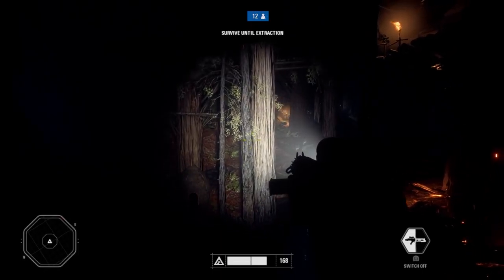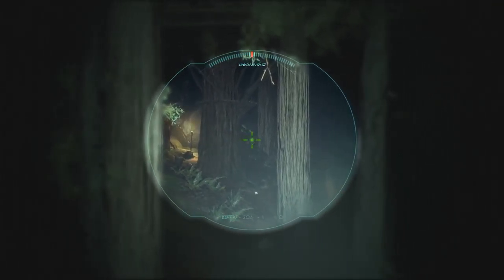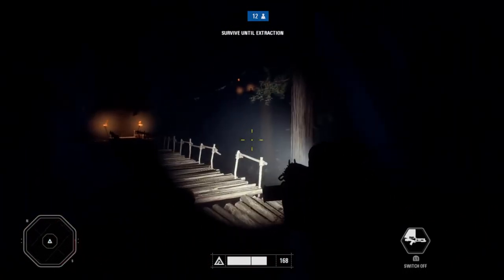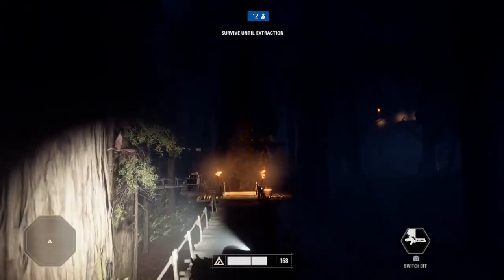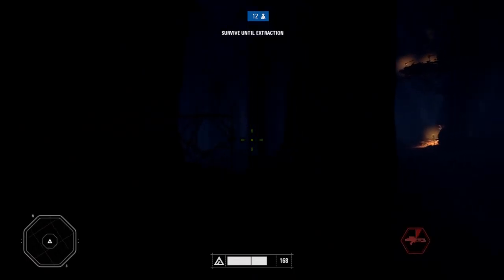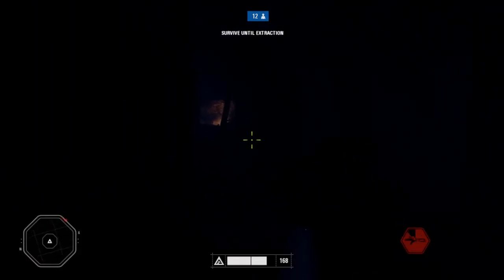Also along these lines, Ewok Hunt will reset your brightness to the default setting, which is 50%. So if you've increased or decreased your brightness for Galactic Assault, Blast, Strike, or whatever you're playing to make things easier to see, you'll need to go into your menu settings and bump that back up or down depending on your preferences after each game of Ewok Hunt.